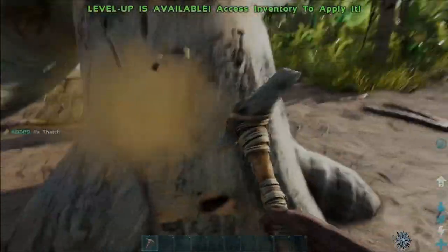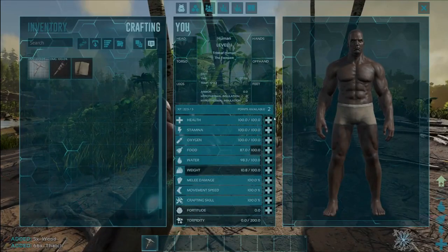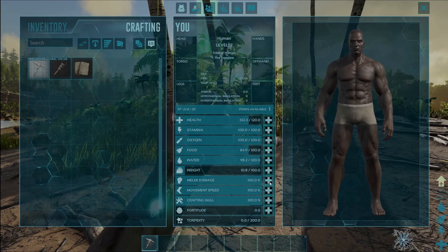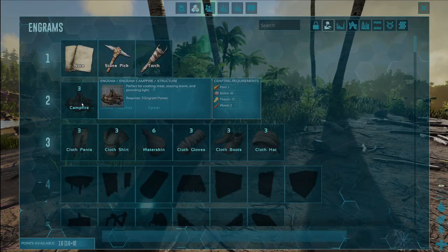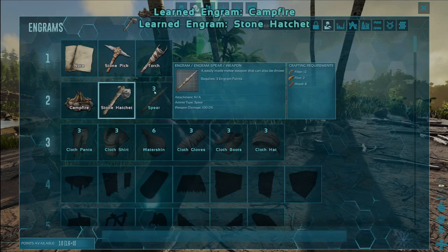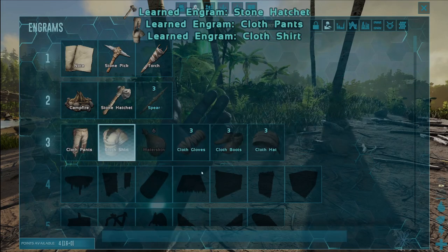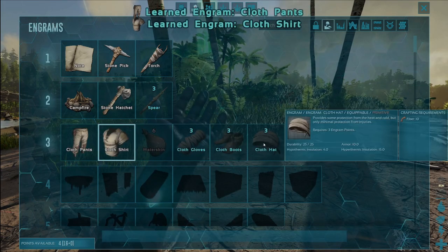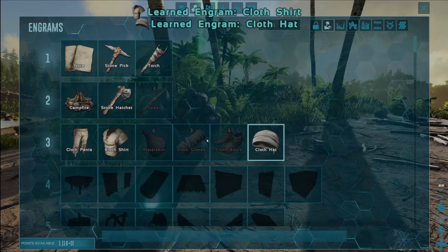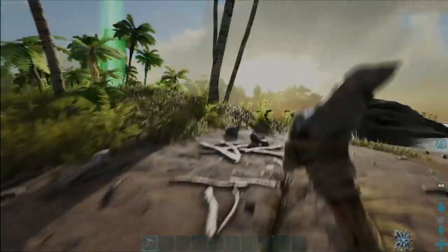Let's just grab some thatch and a little bit more wood. Let's go ahead and apply our first level — we've got two levels. I'm going to go firstly into health and then the second one into melee damage. So then we're going to make the campfire — we're going to learn that engram and the hatchet engram first. And then before we get into the spear, I'm going to go cloth pants, cloth shirt, and the cloth hat, because these two require hide so you can't even make them anyway.